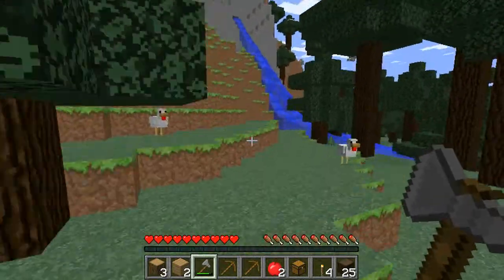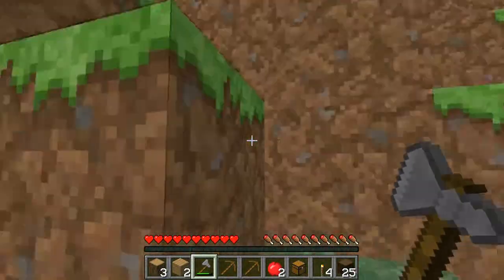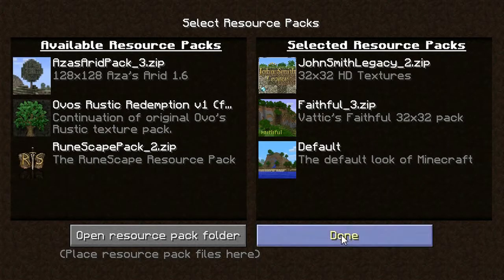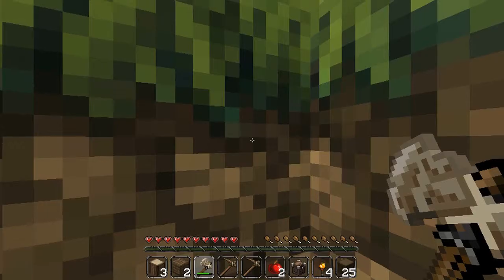I think I might change this texture pack. Yeah, let's get John Smith Legacy. I love that texture pack — the cobblestone. And it's awesome. Look at that. That's an awesome texture pack.